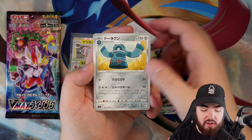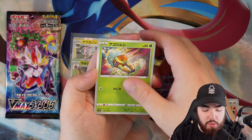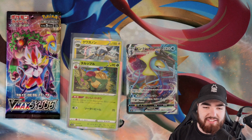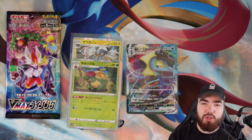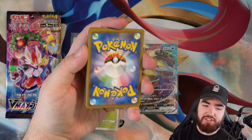Next up, we have Bronzong, Growlithe again, Indeedee, Grubbin, and Hop's Home — or Leon's House. I need to look that up. That's why it's good that I go through the sets beforehand, like I did with Explosive Flame Walker, so I actually know what the trainer cards are called.